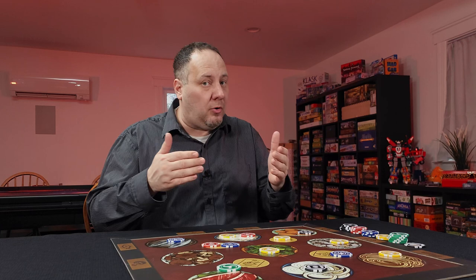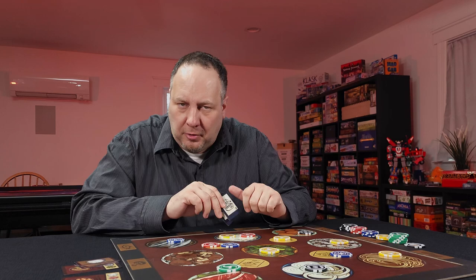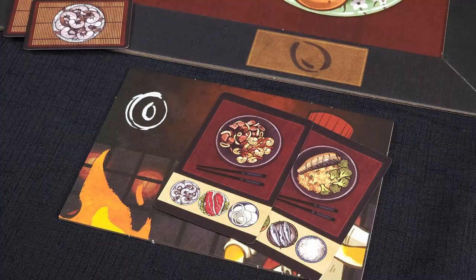Finally, it's time to get cooking. Starting with the head chef, players spend their ingredients to prepare a dish either from the three recipes on display or from any private recipes they reserved earlier. You can only prepare one dish from the display each round, but you can complete as many private recipes as possible. The first player to complete a third dish immediately wins the game. If no winner after the cooking phase, new recipes and ingredients are dealt, the soy sauce passes to the next player, and the new round begins.